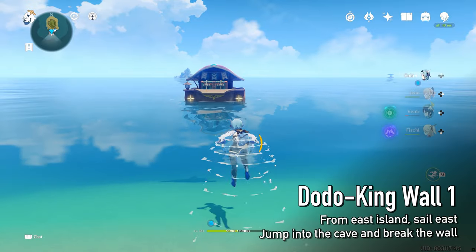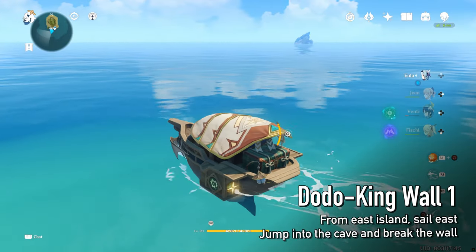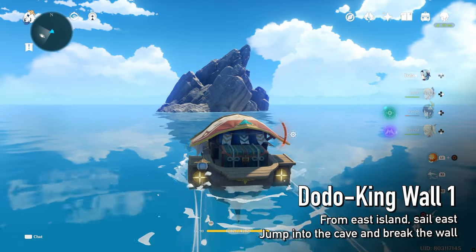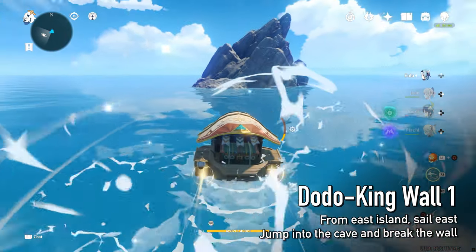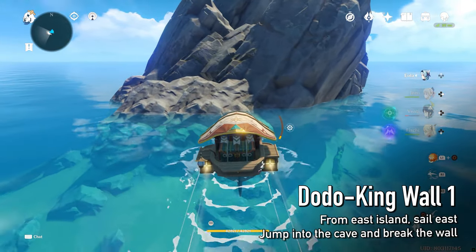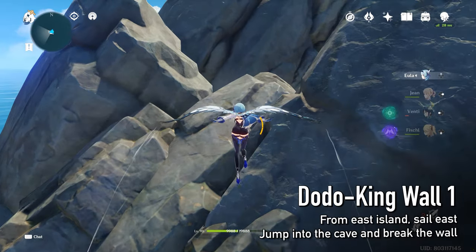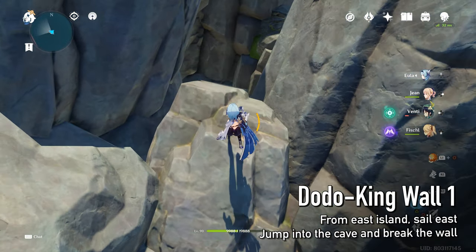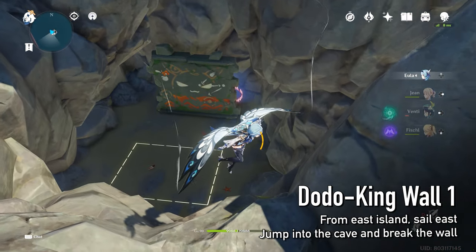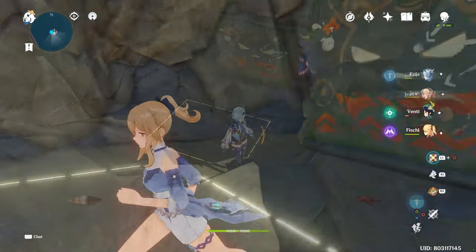There is a docking wall east from the east island. Take your wave rider and sail east, then jump down the cave and destroy the docking wall. There is also a conch nearby, so don't forget to pick it up.